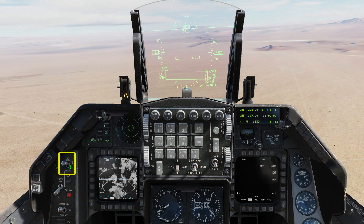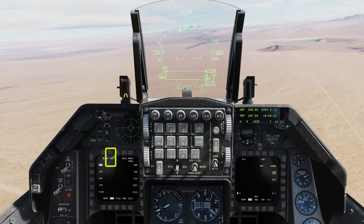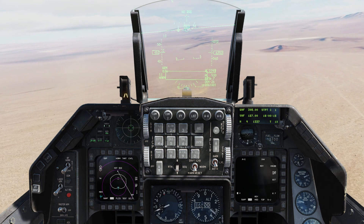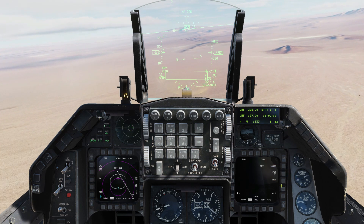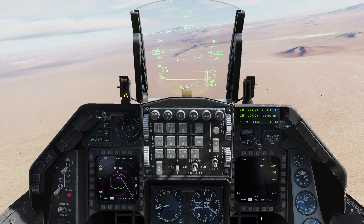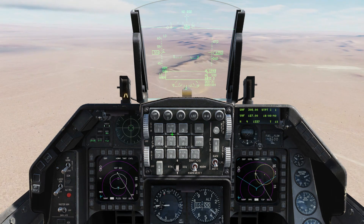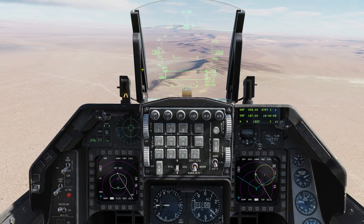We don't need the radar so we're going to turn the radar to silent. The left MFD will bring up the HAD page — that's the HARM attack display. The right MFD will power on the HARM and then switch to the horizontal situation display. That's our weapons ready to go, but since we're up against SAMs, we're going to set up our ECM and our countermeasures.